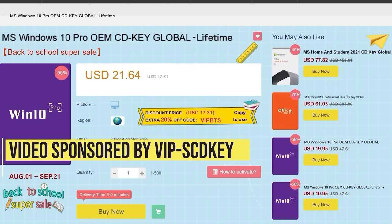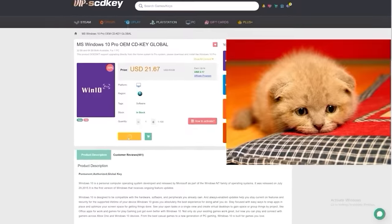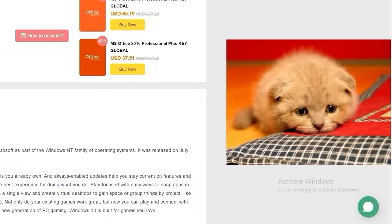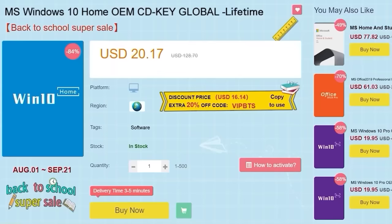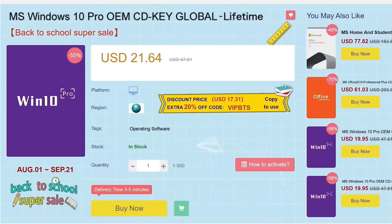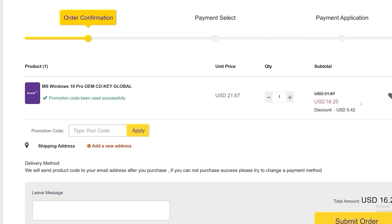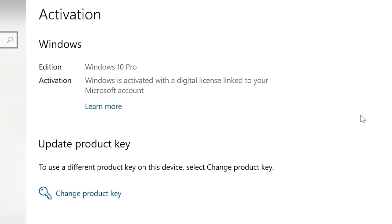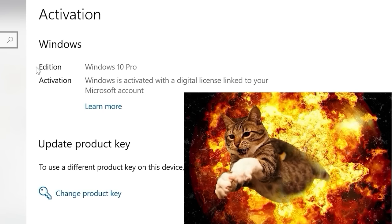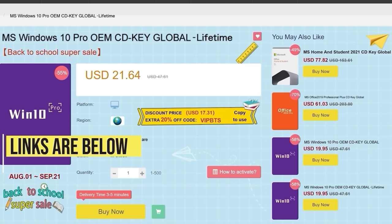This video is sponsored by VIP SCDKey. Say goodbye to crazy expensive Windows 10 licenses and that terrible Activate Windows watermark. Use the links in the video description, head over to VIP SCDKey, and get a Windows 10 Home or Pro OEM license for a great price. Use the PC Builder discount code PC25 for an additional 25% off. Go to activation settings, put in the code, and you have a fully licensed Windows 10 for a crazy low price, which can be upgraded for free to Windows 11.